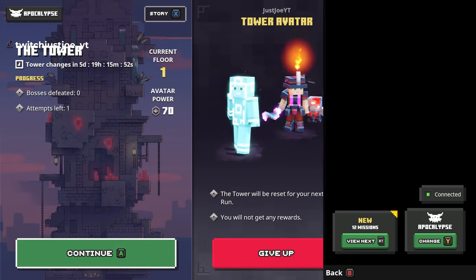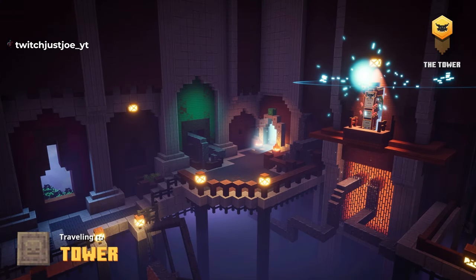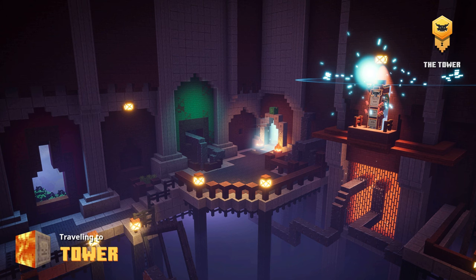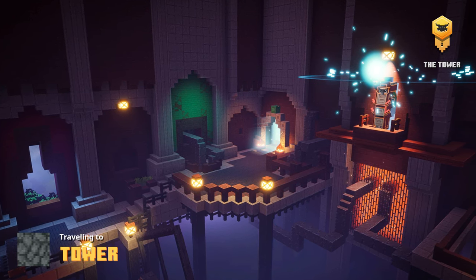Hello there and welcome back to the channel. In today's video I want to show you the tower glitch where you can skip from floor 4 all the way to the end and claim the highest gilded goodies.